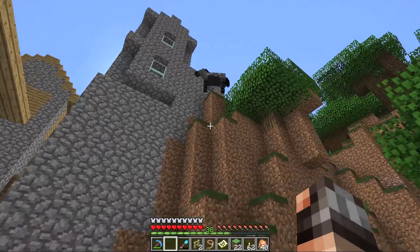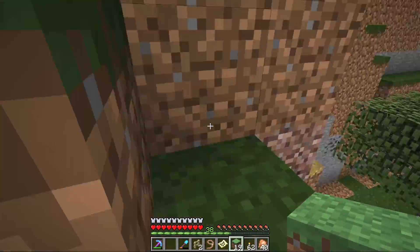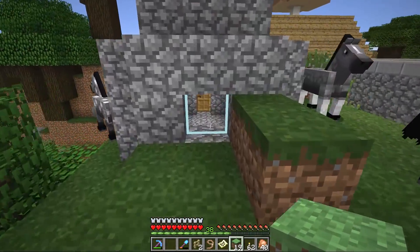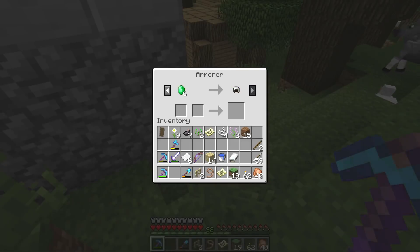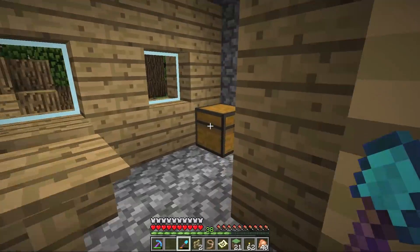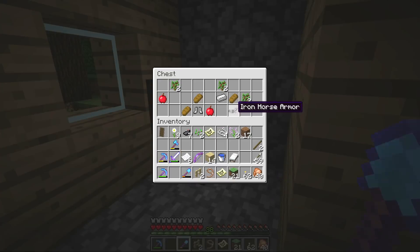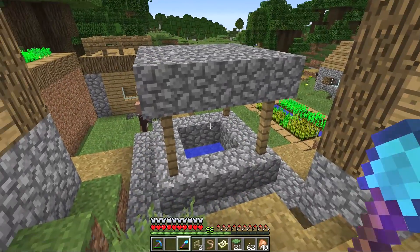Let's see if we can find some librarians. We're currently on the mission to find a villager that trades mending books for us. This village is such a mess — it's almost impossible to traverse around this area. Here's the church. Is there a blacksmith? I think this is the blacksmith down here — there should be a chest. Let's have a look. We get a bit of iron horse armor, one iron ingot, some bread, and a couple of apples. Not exactly the most exciting blacksmith chest I've ever seen in Minecraft, but hey, I'm not going to complain.